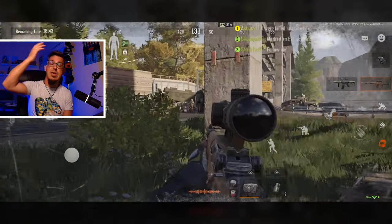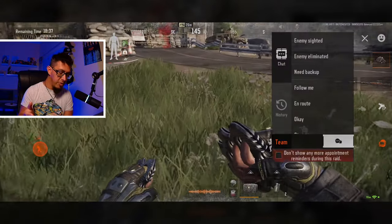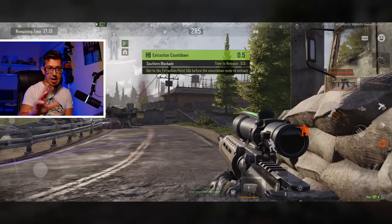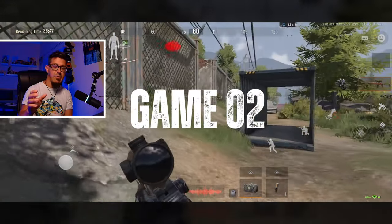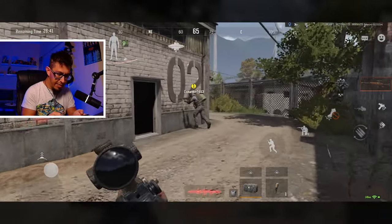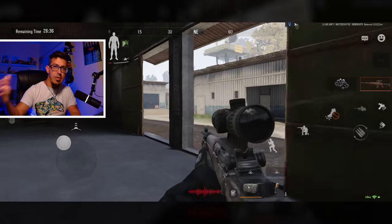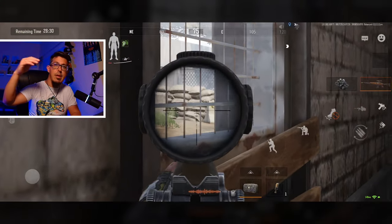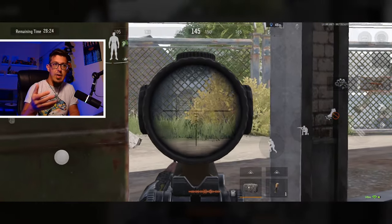So why am I recommending the BM 59? It's the new scope — you can buy it for 600 faction currency, so the scope basically comes for free. I thought it was 3.5x but let me check — it's actually a 3x scope, so it's not quite a marksman rifle range. But you can still keep people at 200 meters away because the gun is accurate.